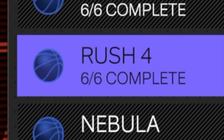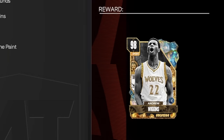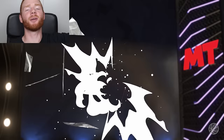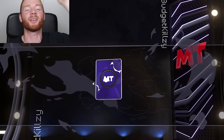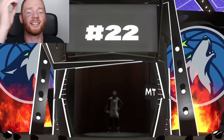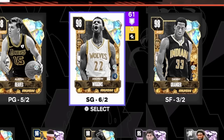The next Galaxy Opal was again in the Season Agendas, for the Rush 4 challenge, where you had to complete every single one of these challenges to get the players and then the Opal. I'm not going to lie, this one wasn't too hard and didn't take me too long. The final reward was Galaxy Opal Andrew Wiggins, and this card looks crazy. He's six foot eight at the small forward or shooting guard position. Welcome to the team, Andrew Wiggins. We're going to move Devin Booker to the bench and put Andrew Wiggins in at starting shooting guard. These starters just look absolutely crazy.